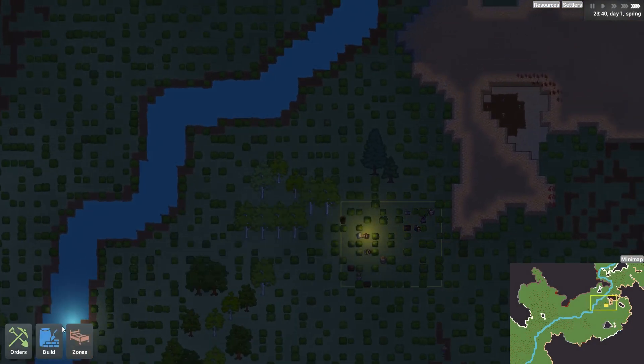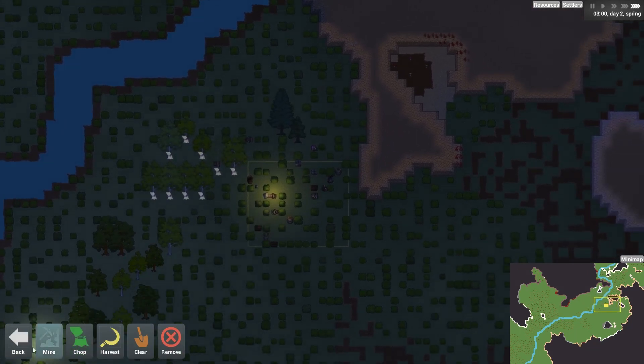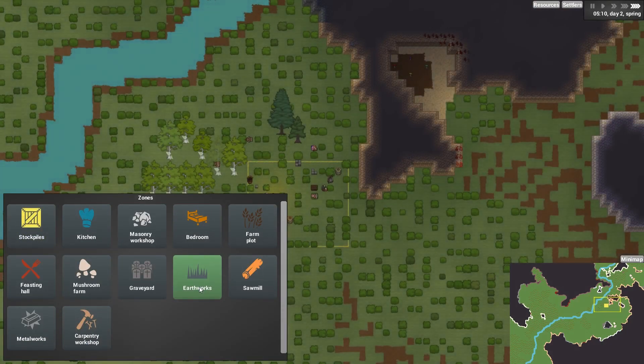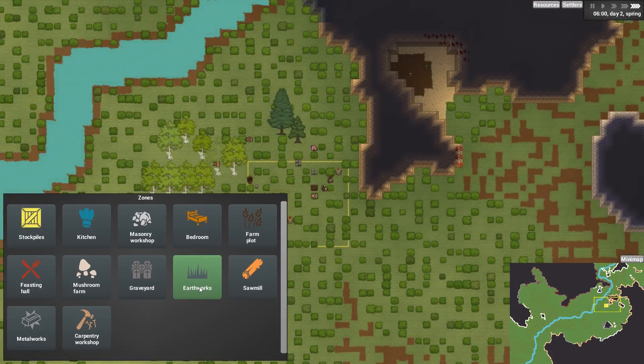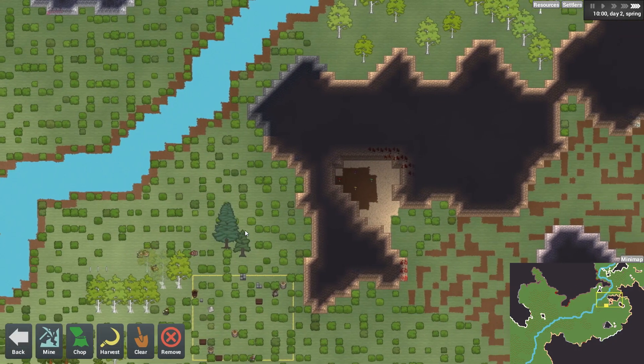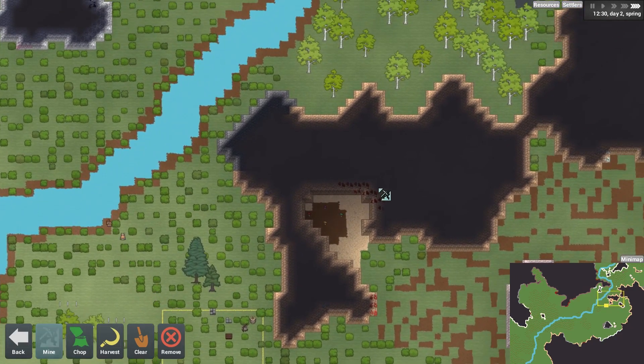Let's start by chopping some trees down, although I've got quite a bit of wood already. We will need to set up some rooms, and you do this in this game by setting a zone first and then adding furniture to those zones — it's a bit like Prison Architect rather than RimWorld. I might dig into here or repurpose this as a room. This is a very small area for creating a large dwarf fortress, but never mind. Let's first of all square this place off a bit.